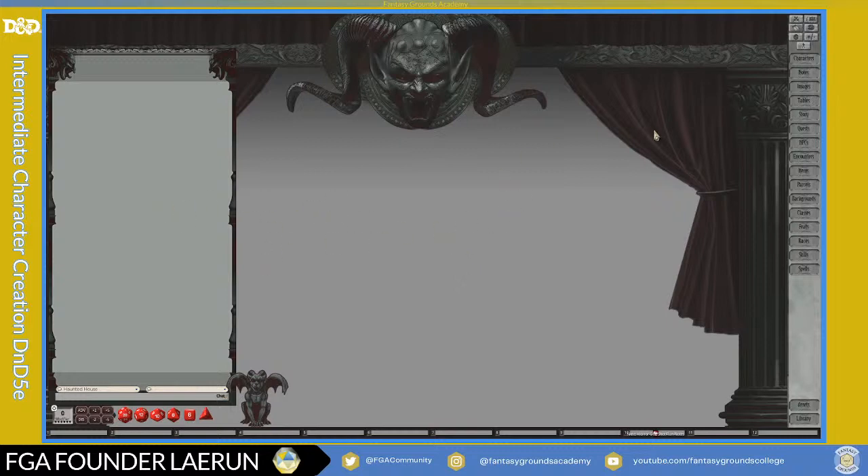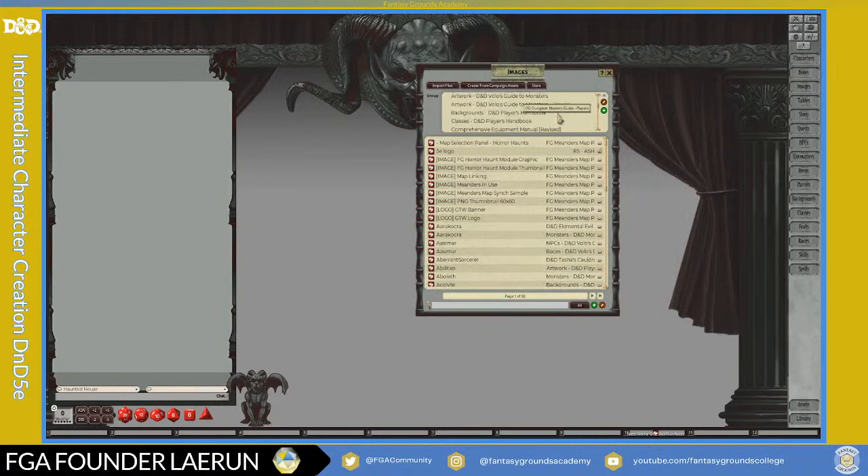First thing I'm going to do is select a map from a collection created by the Map Hatter — also known as Chris McDermott of Game Tile Warehouse 2020. If you haven't seen his website, check it out: Game Tile Warehouse 2020, search for it on Google. His maps are phenomenal. If you're not willing to put in the time to create maps, he's definitely one of the map cartographers I would recommend for Fantasy Grounds or any other platform.